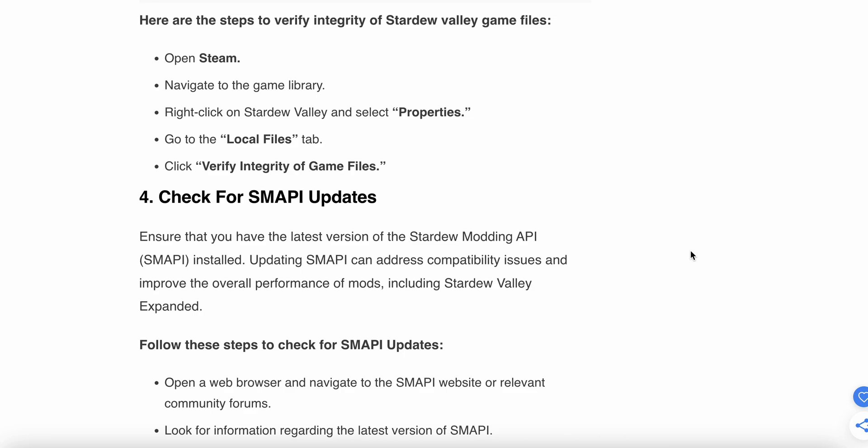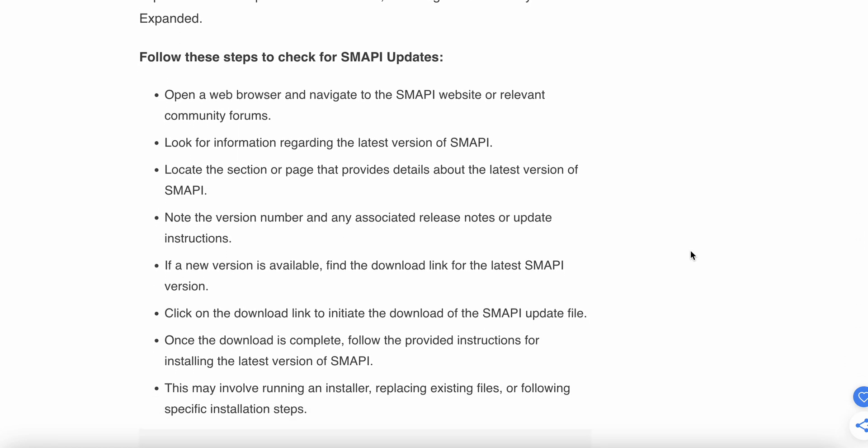The fourth step is to update SMAPI. Ensure that you have the latest version installed, as updating can address compatibility issues and improve the overall performance of mods including Stardew Valley Expanded. Open a browser, navigate to the SMAPI website, look for the latest version, note the version number and any release notes, download the latest version if available, and follow the installation instructions.